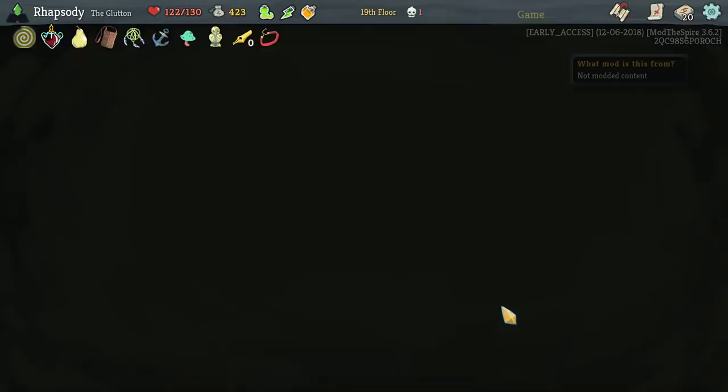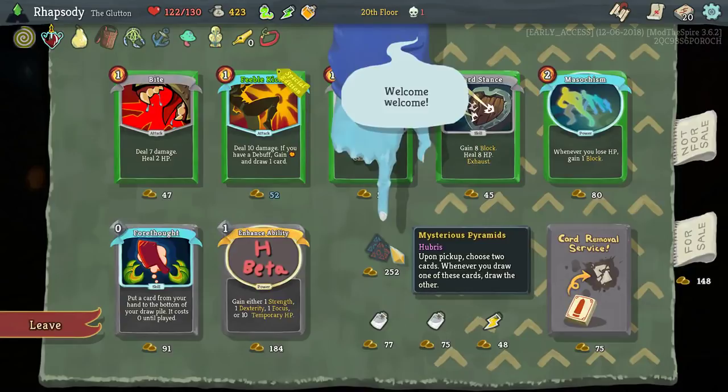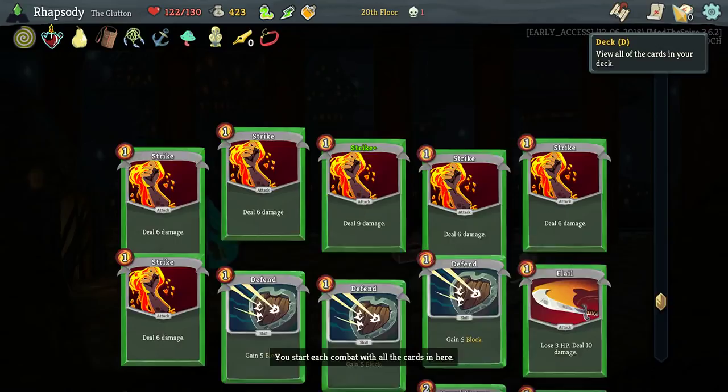Apparition — receive five Apparition, lose 50% of our maximum HP. Our maximum HP is really important. Upon pickup, choose two cards — whenever you draw one of these, draw the other. I don't know about that either.